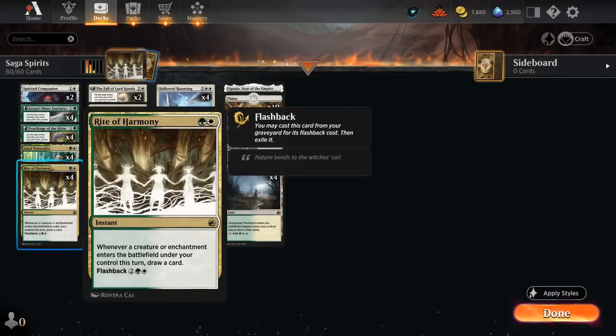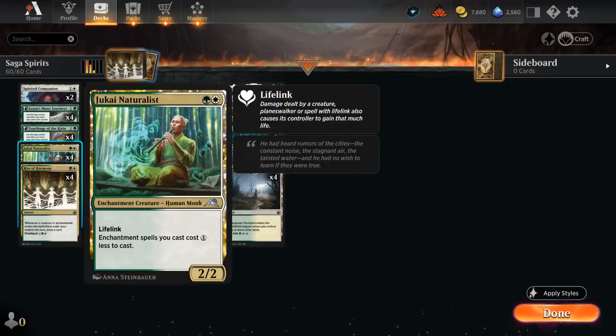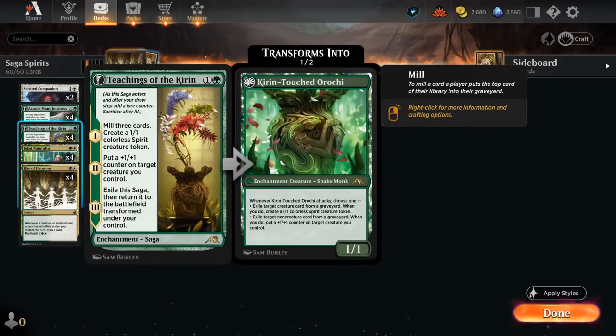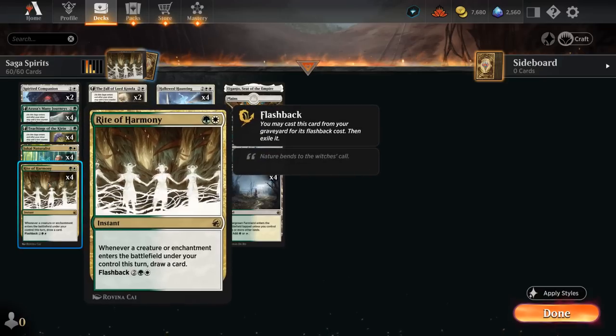Looking at the rest of the deck: we're playing the full set of Jukai Naturalist, giving all our enchantments a one-mana discount — very helpful in casting Hallowed Haunting a turn ahead of schedule. At two mana, Teachings of the Kirin makes a 1/1 Spirit token on chapter one and mills three cards, which is helpful in potentially milling over Rite of Harmony since it can still be flashed back.